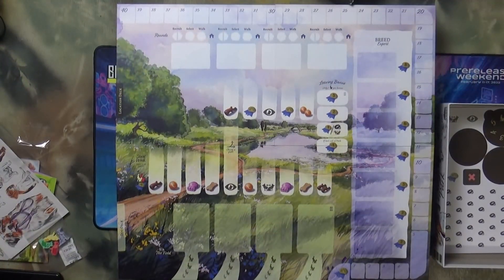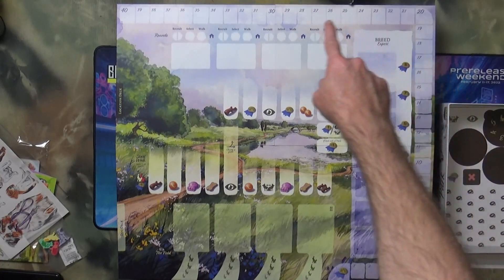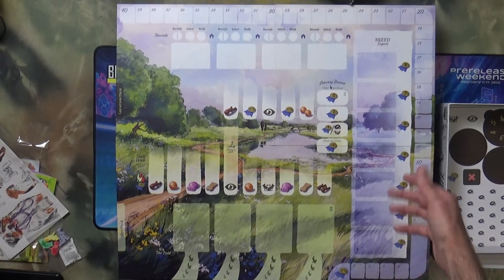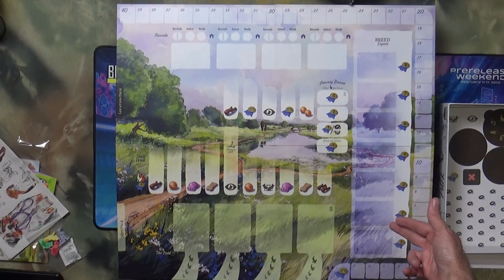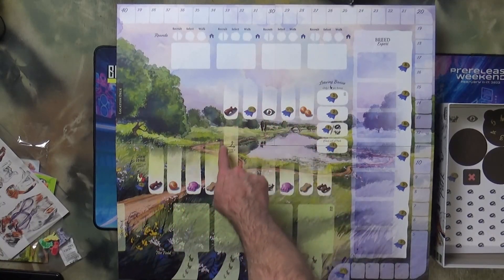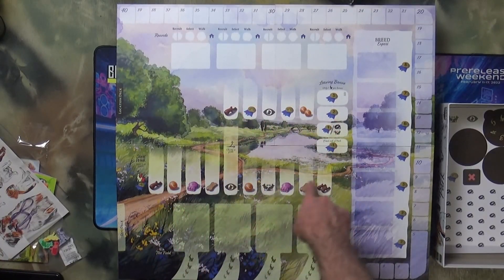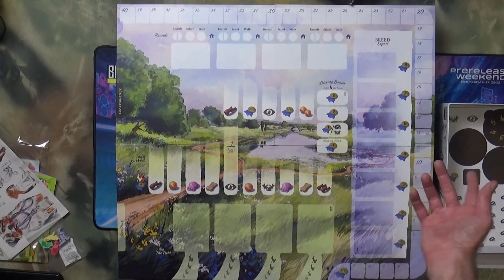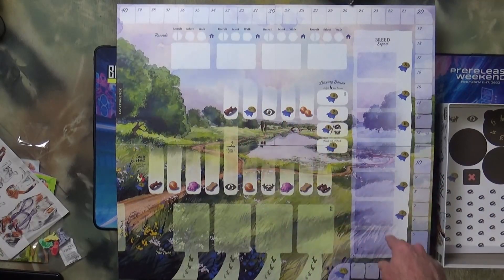Alright, we have a board here - let me see if I can zoom out to show the full board. So you can see the full board, starting here and going around the outside for the victory points I'm assuming. Then we have the breed expert area, and from what I understand this is the walk you're going to take the dogs on - you can choose which path you want to go on. And if I remember right you're doing multiple days or rounds, whatever you want to call them.